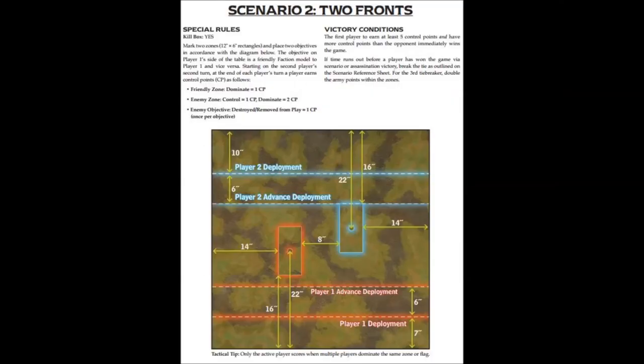This is the Steamroller 2015 number 2 scenario called Two Fronts. There is a kill box. You need 5 points to win. You get 1 for dominating your close zone, 1 for controlling the far zone, and 2 for dominating it. You can't do either of those though until you destroy the enemy objective, and if you do so, that's another control point.